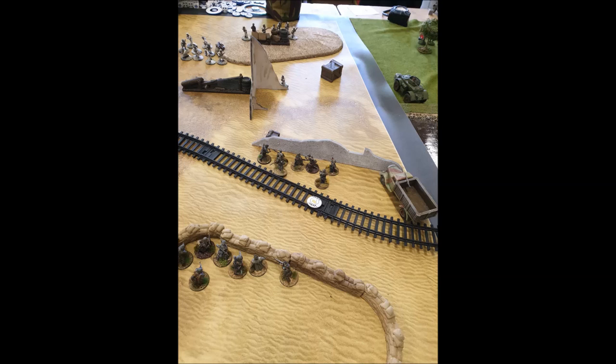I tried to have a go at his guys on the hill with my assault engineers but was out of flamer range, and the return fire just wiped them out — very frustrating. His lieutenant moved forward and a mortar shell landed on the Fallschirmjäger, who rolled a one on their green test — extra pins, stayed inexperienced. So suddenly I'd gone from two-zero to two-one in units, and things weren't looking so good.